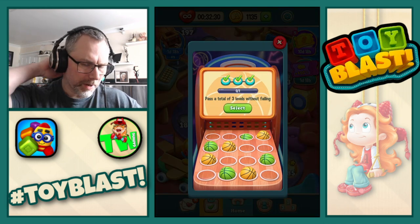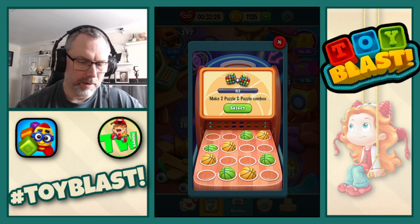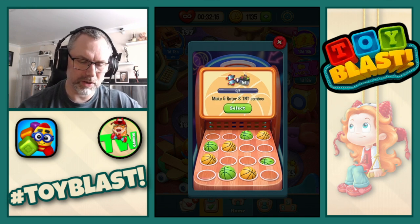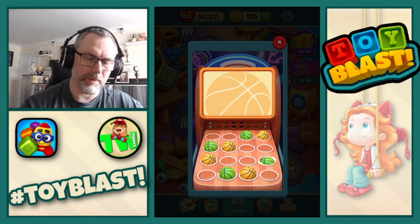So we have: pass a total of three levels without failing, make two puzzle and puzzle combos, make five rotor and TNT combos, and create 50 rotors. I'm actually going to go for make five rotors and TNT combos. Let's do it.